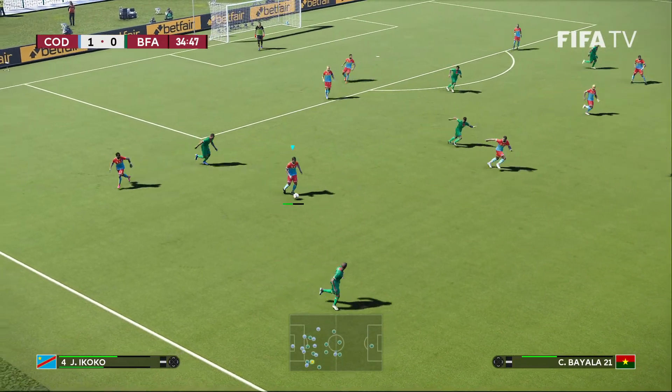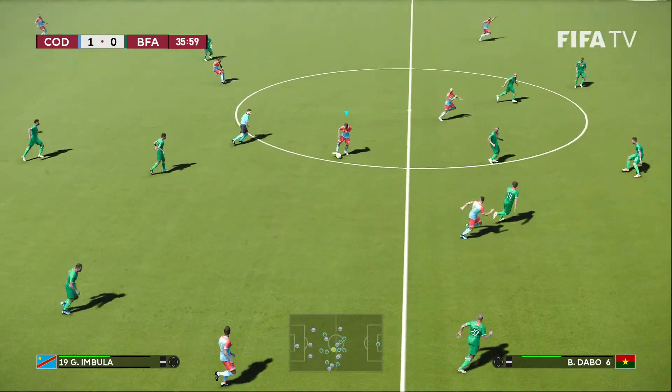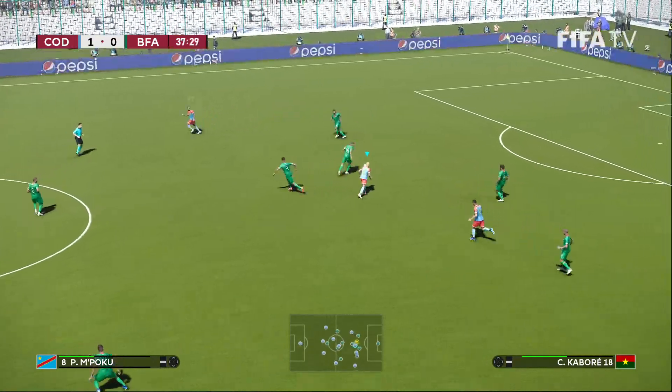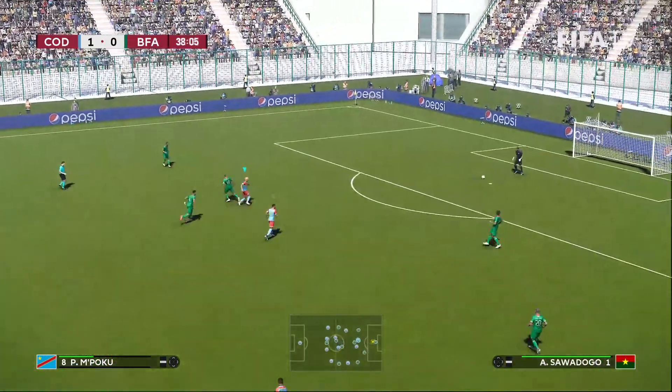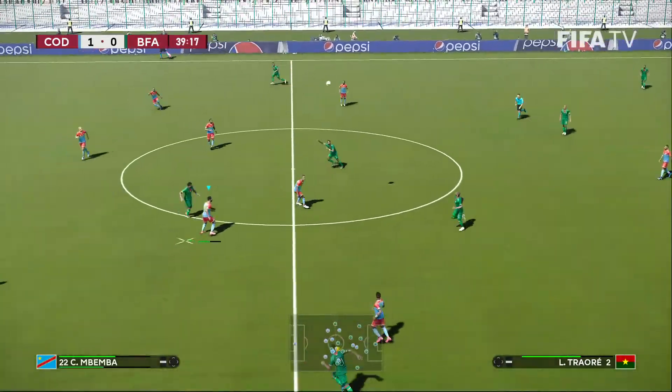Traore dispossessed. Akoko, Bakambu. Eula, Mpoku — he is dispossessed. Kabore plays it long for Burkina Faso.